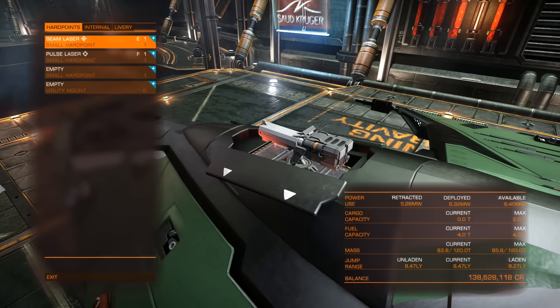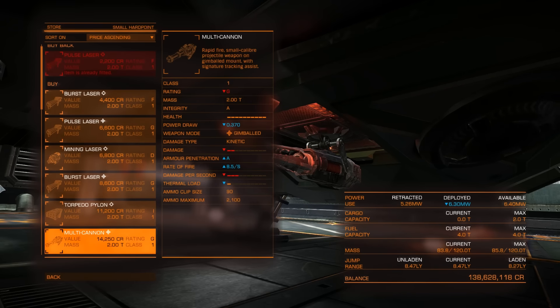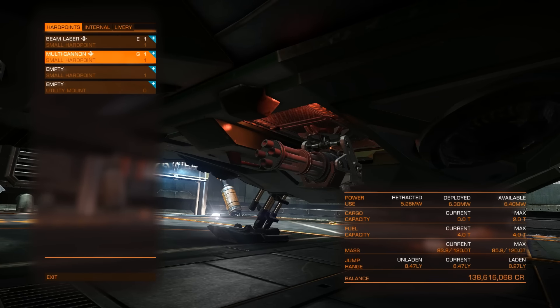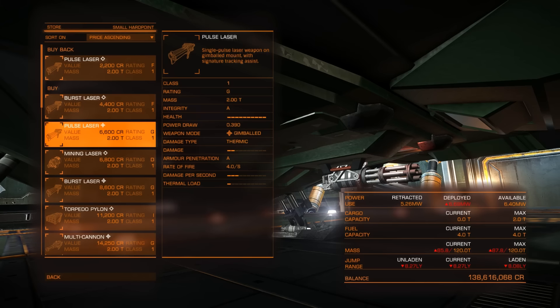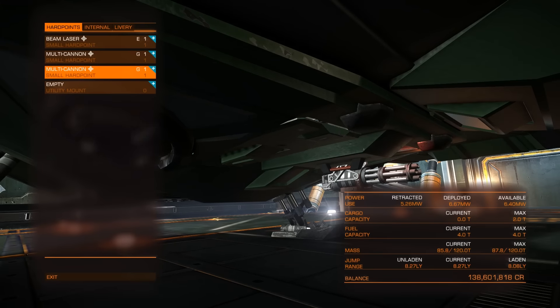On the bottom, since we're gonna use the beam laser to lower enemy shields, we're gonna put two gimbaled multi-cannons to damage the hull of our enemies. The difference between gimbaled and fixed weapons is that fixed weapons do more damage but you have to aim them manually. At longer range fixed can be more precise, but the downside is you have to maneuver so your enemy is always in optimal firing position, which isn't always the best position to avoid enemy fire. So we'll use gimbaled multi-cannons — with a gimbaled setup you have more room for aiming errors and can focus on avoiding fire and staying in their blind spot.